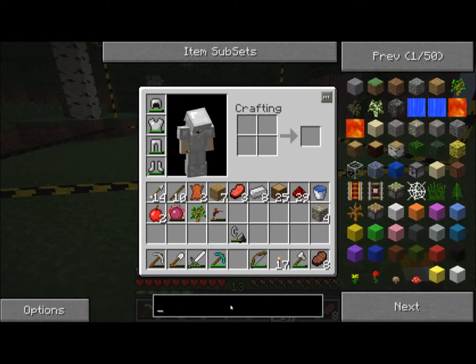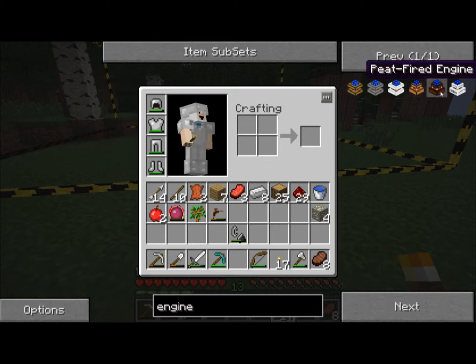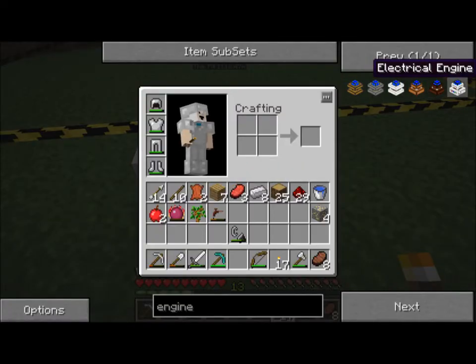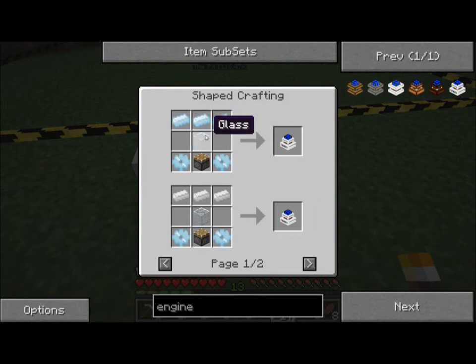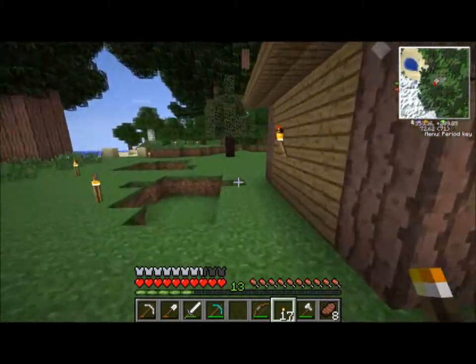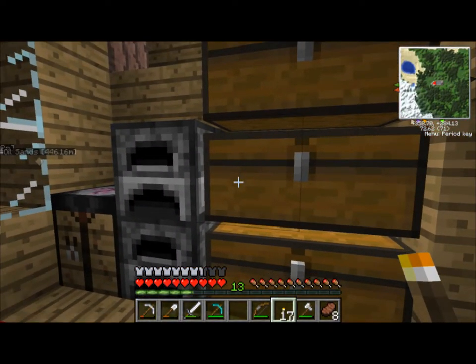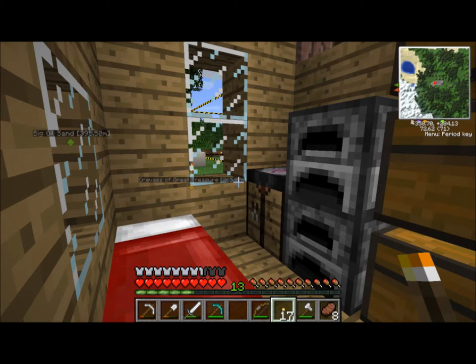Redstone engine — can't do that, not powerful enough. Steam engines — still not powerful enough. Combustion engines — still not powerful enough. Biogas — don't have that. Peat fired — no. Electrical — alright, so here's what we have to make. We need tin, glass, tin, and a piston. We'll make a bunch of these because we need a few of them. I'm going to go ahead and make these stupid electric engines, and then once I get those done we'll get a move on with the rest of it.